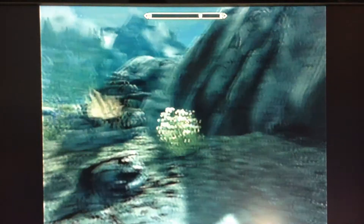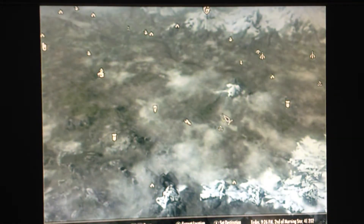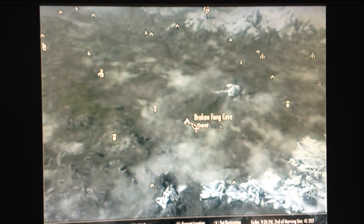Pretty much the way you need to do it is kill a vampire. Where vampires spawn is anywhere really, but this is one of the main places. It's called Broken Fang Cave, because vampires.